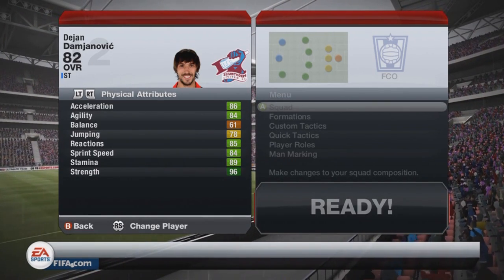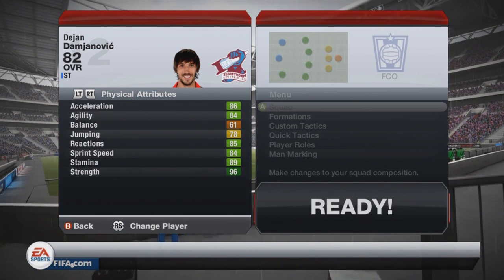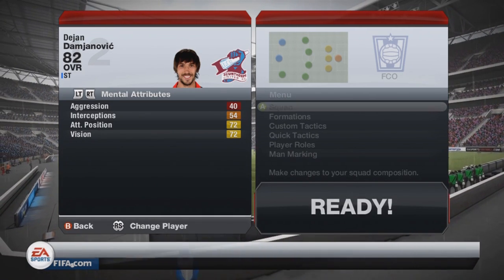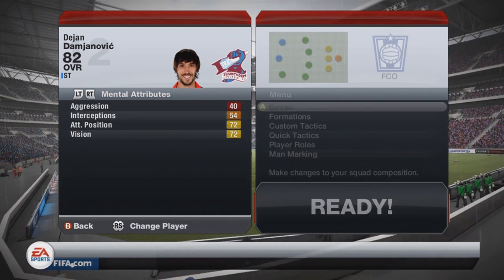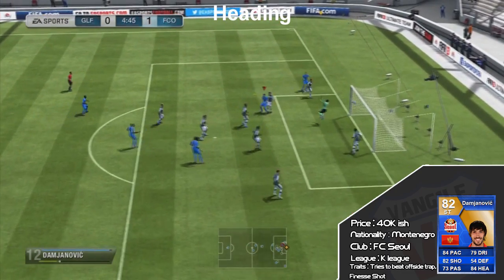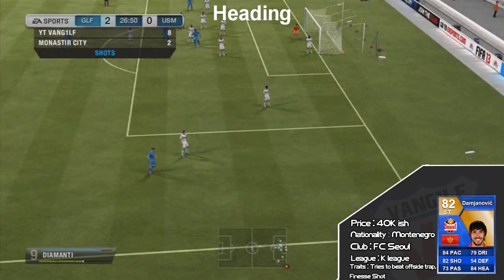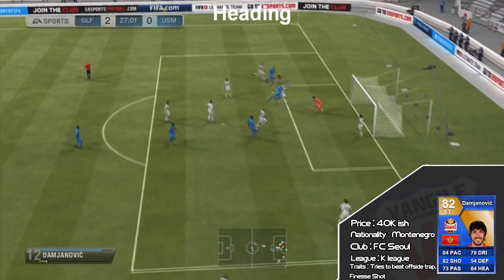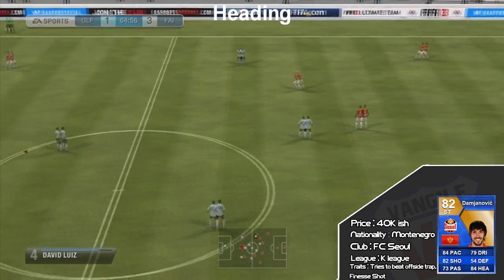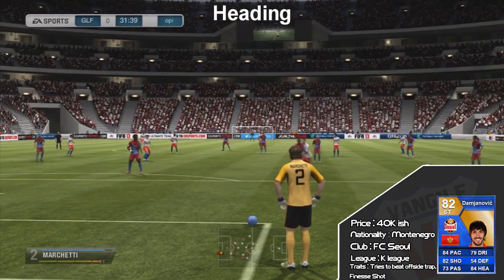Look at his strength — it's 96. He's got good physical attributes, all of them are green apart from jumping and balance. But he's 6 foot 2, so I don't think he needs that much jumping. His heading is actually really, really good and I scored three or four headed goals with him — a couple from corners. Diamante takes the corners and Damjanovic just slots them in every single time.